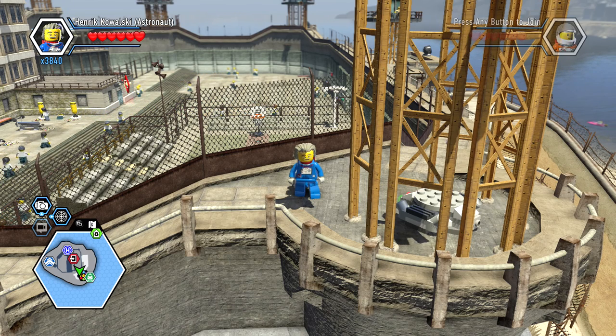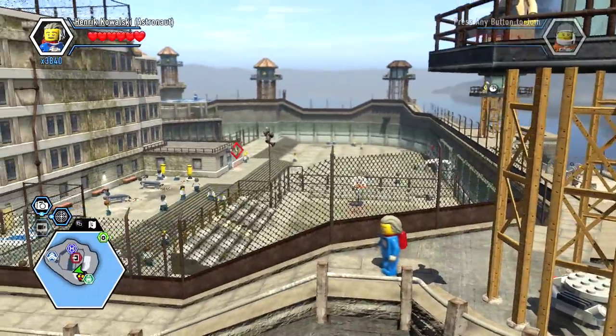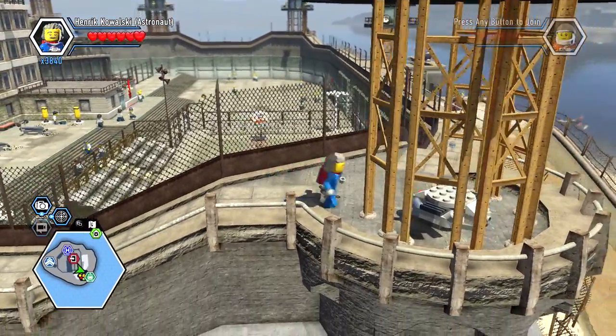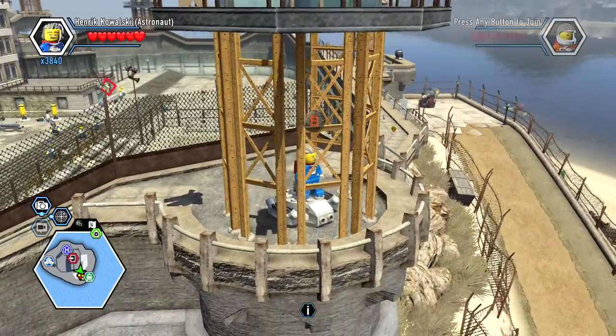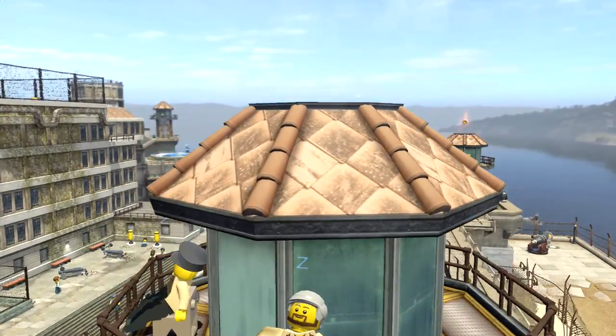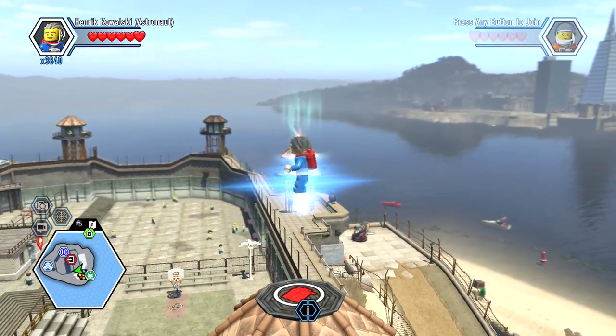What's happening everybody, Jay Shock Blast here. Check it out, we're on Albatross Island right up here. This is how you get into the island - right here is an astro pad, so we're gonna go ahead and teleport to the top here. And as you'll see, there is a jet pack.